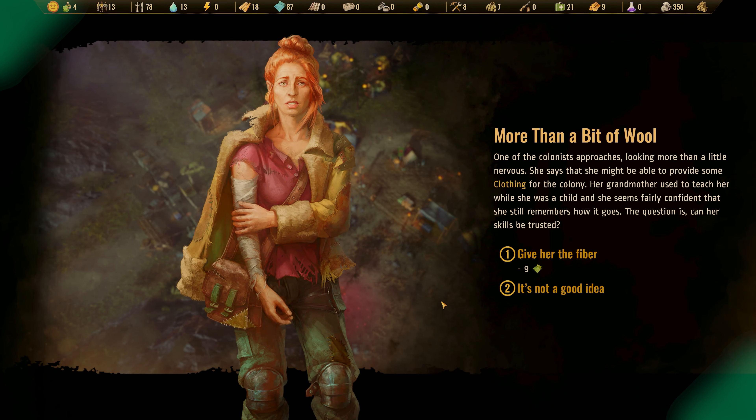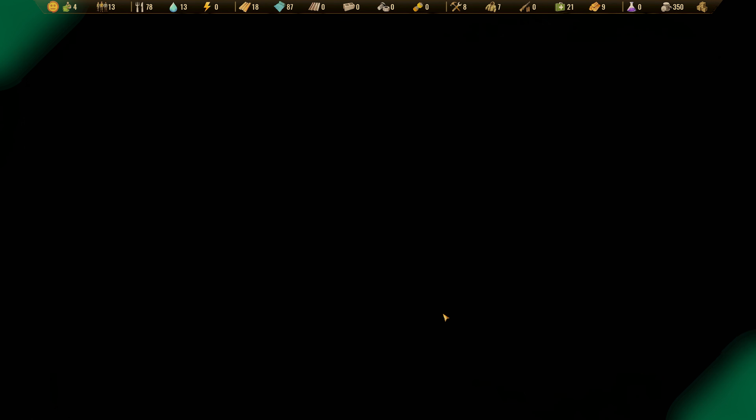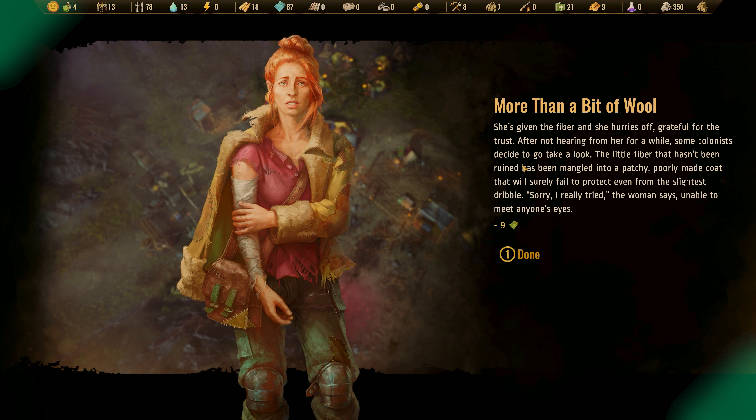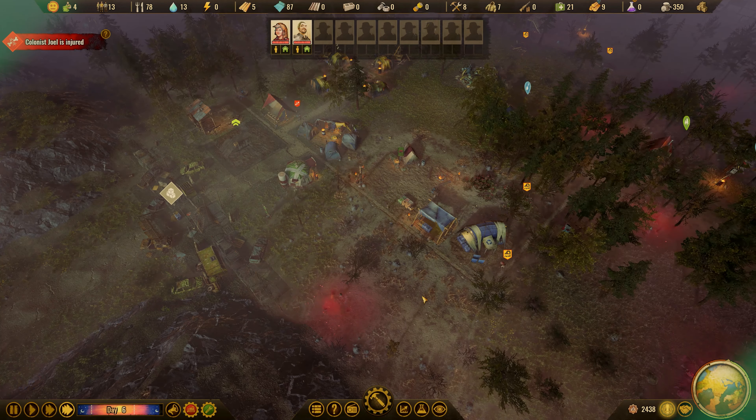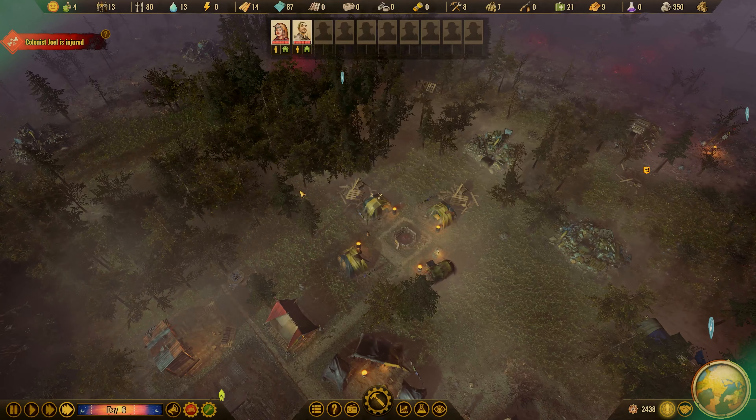One of the colonists approaches looking more than a little nervous. She says she might be able to provide some clothing for the colony. She's given the fiber and hurries off, grateful for the trust. After a while, the fiber has been mangled into a patchy, poorly made coat that will surely fail to protect even from the slightest dribble. 'Sorry, I really tried,' the woman says, unable to meet everyone's eyes. 'Oh well, you get an A for effort.'